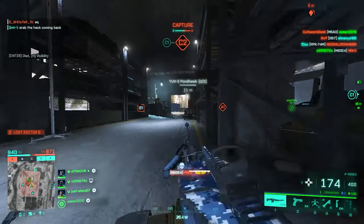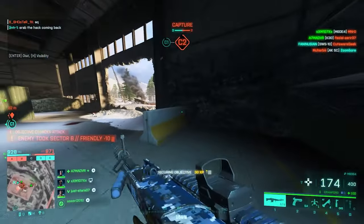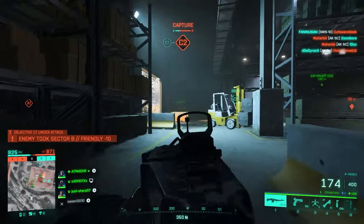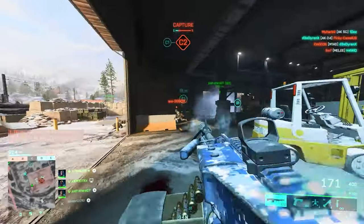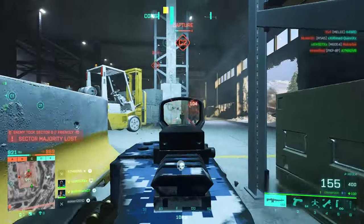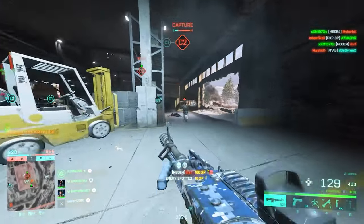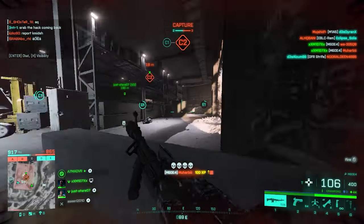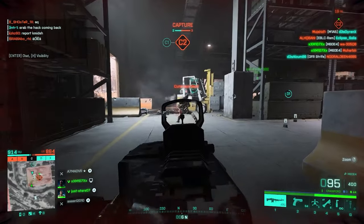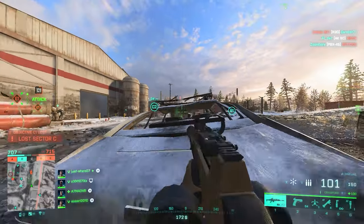Now let's jump to vault LMGs, starting with the M60 — one hell of a weapon for accuracy, but the fire rate might hurt your feelings a little. For muzzle, Factory Barrel with the Rat Suppressor for some stealth. Under barrel is straightforward: LWG Grip and a bipod. For ammo you only have two choices, so equip both. For weapon sights, a Red Dot paired with an ACOG should be enough — here's how the M60 should look.